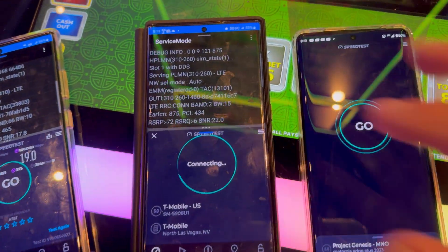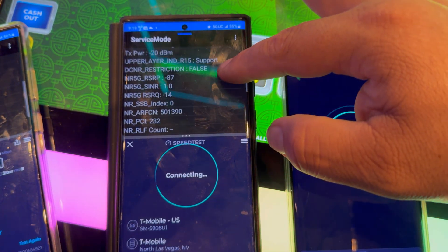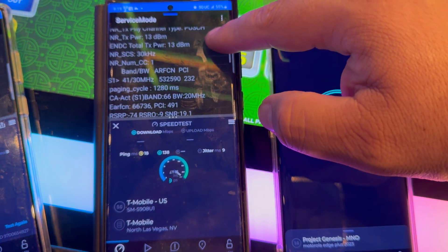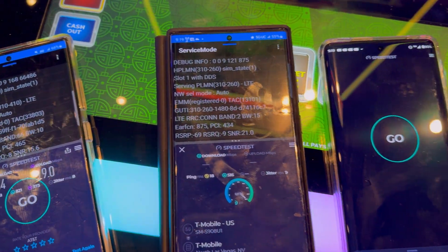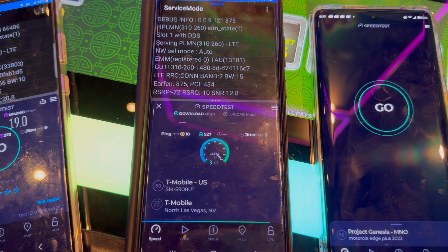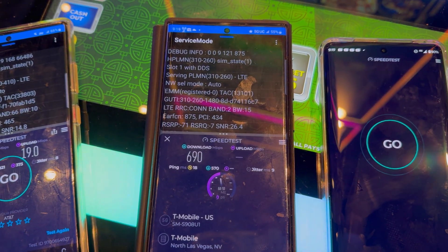Now let's do T-Mobile. We're looking at band 2 15 MHz, then n41 100 MHz, n41 30, and band 66 20 MHz. It looks like they might be inside too — they sure are. Right here at the LINQ, T-Mobile used to suck. Wow, so T-Mobile did upgrade — that's very good. 690 down.